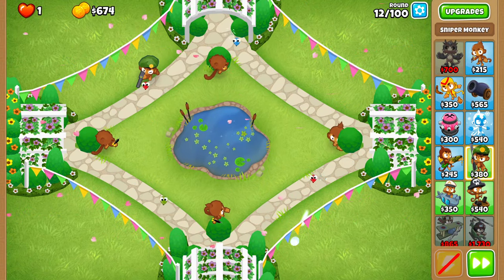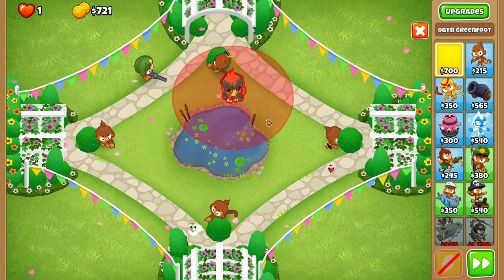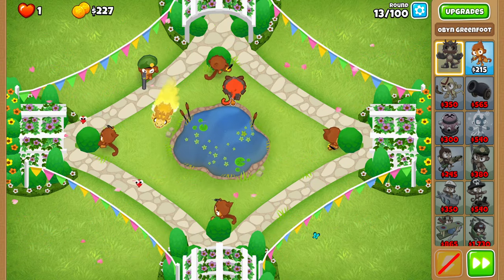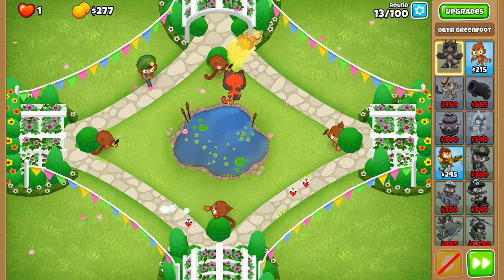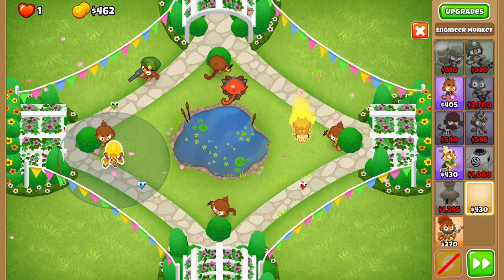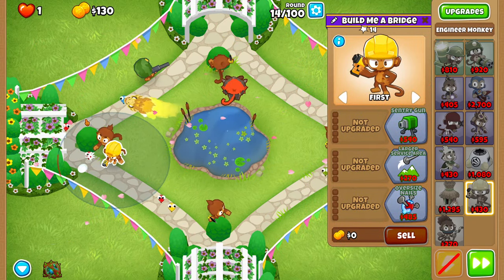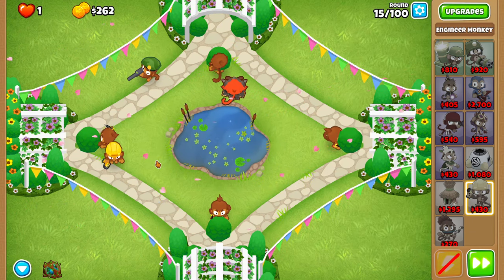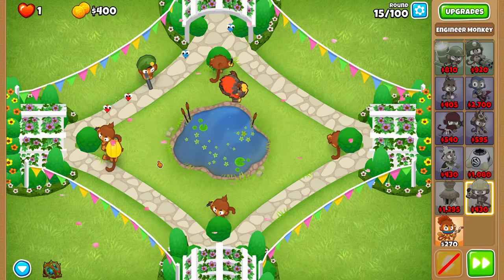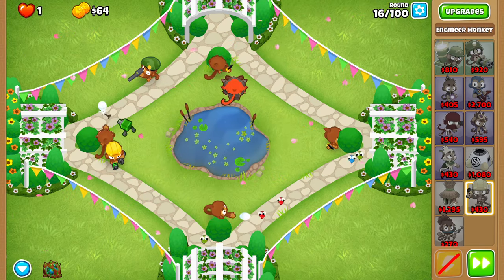In the middle of round twelve, place Oban right over here, kind of as low as possible, just to the right of your dart monkey. It's not too difficult of a placement. Then for round fourteen, place an engineer right here, making sure that the left part of his range does not touch the grass — it touches the edge of the track, but it shouldn't be in the grass.